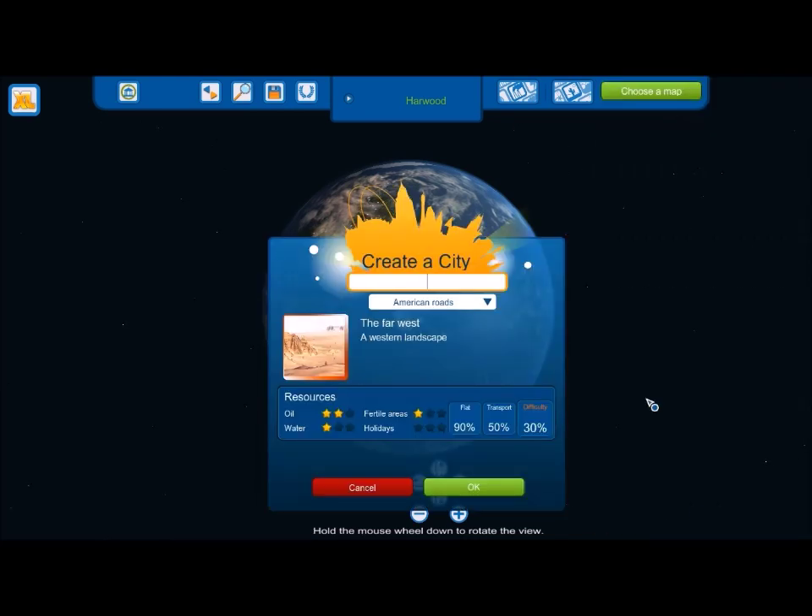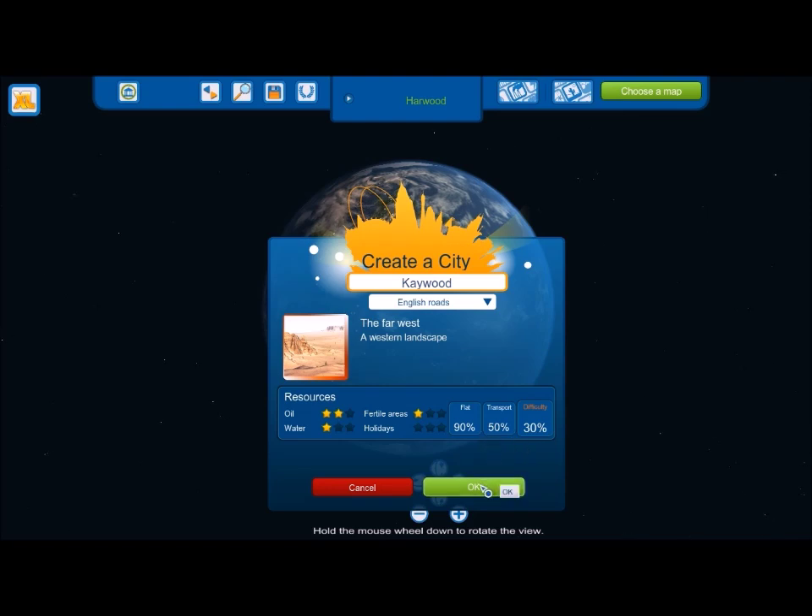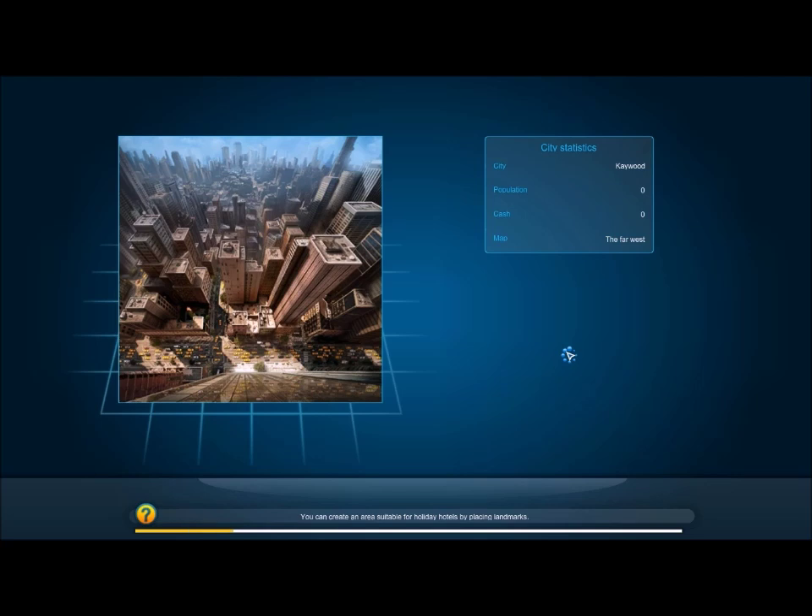What shall we name our city? Something simple — let's name it something like Kwood. I'm not good at thinking of city names. I'm English, so let's set the rules to English. Difficulty is 30%, transport is good at 50%, there's lots of flat surface, so it's nice and easy for us.